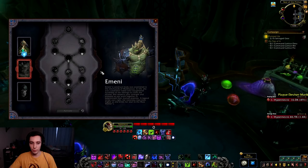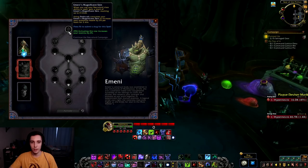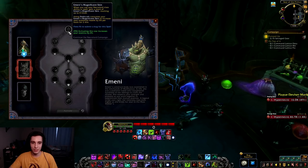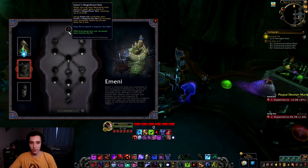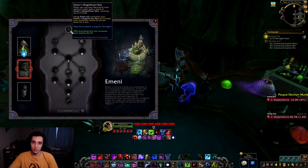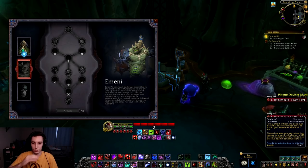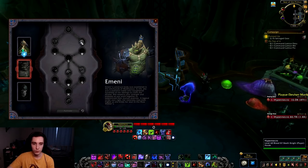Moving on to Ameni. In the first row we have Ameni's Magnificent Skin: when you use your Necrolord class ability or spell, gain a stack of Ameni's Magnificent Skin stacking up to four times. Using Fleshcraft consumes the stacks to increase your maximum health by 5% per stack for two minutes. This is pretty decent for both DPS and tanks — every time you use Fleshcraft you gain max HP, which is a fairly good utility button.